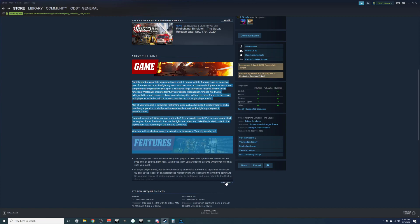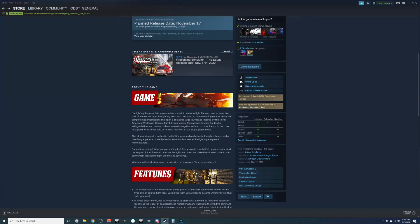Let's read through this new section added with the update. Firefighting Simulator lets you experience what it means to fight fires up close as an active part of a major U.S. city's firefighting team. Discover over 30 diverse deployment locations and complete exciting missions spanning a 15,000-acre large townscape inspired by the North American West Coast. The townscape looks pretty good; if the 2016 video was any indication it's probably improved since then, though it doesn't necessarily look like a realistic town.